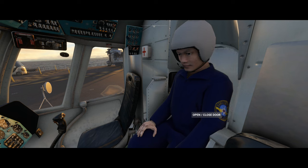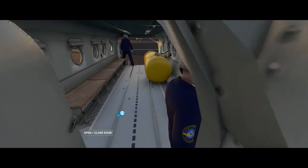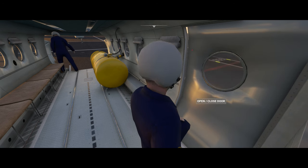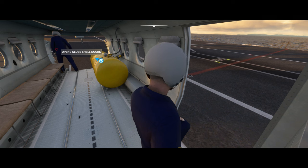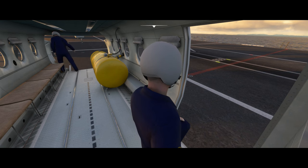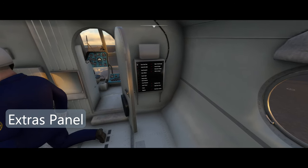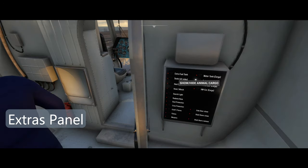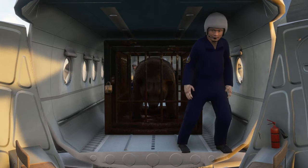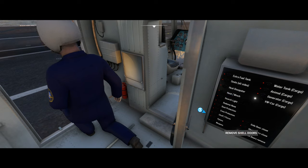Behind us is the door to the cargo area. If we close this, the engineer appears rather abruptly in his seat — not going to lie, it did give me a bit of a fright the first time. If we go through the door we find the crew manning the external doors, and both can be opened and closed with their own click spots. Behind the cockpit door we find the control panel which turns all the extras on and off. My particular favourites are some of the cargo options, including a bear and a VW Beetle. You can also swap the back doors for ramps.